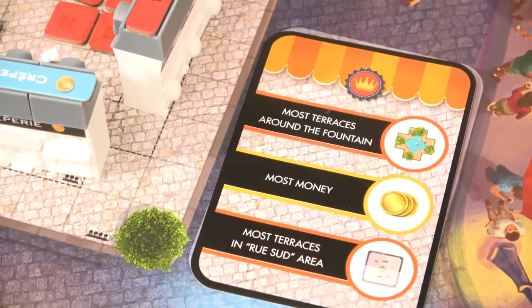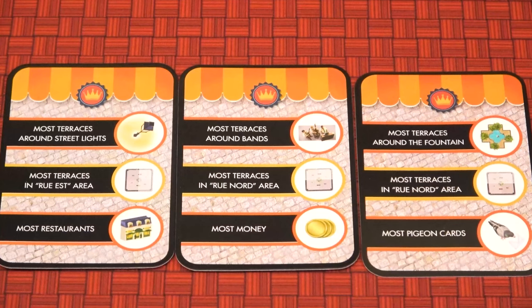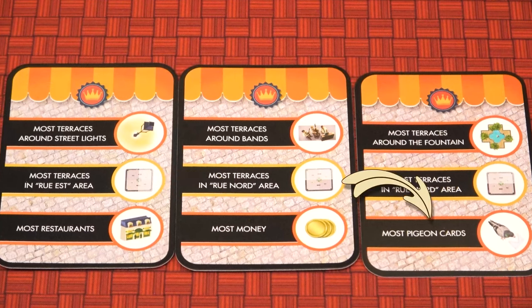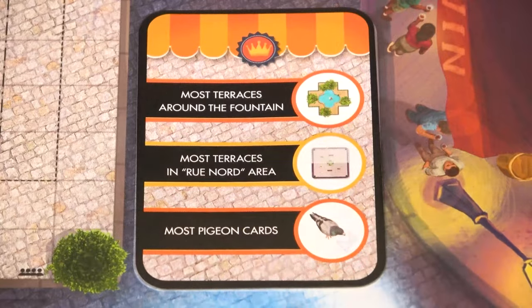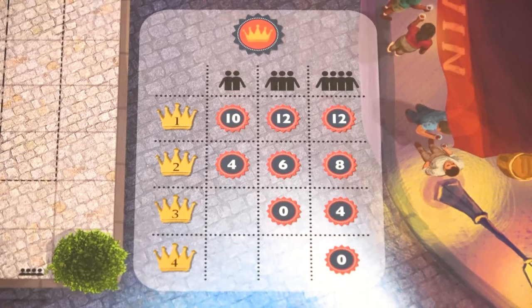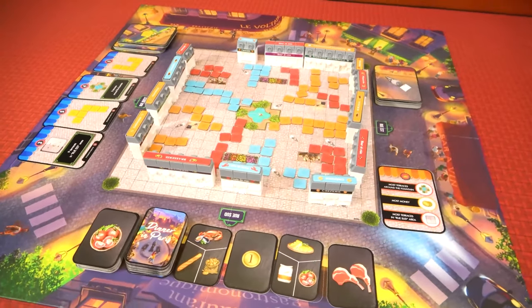At the beginning of the game, a majority card was placed on the board, which denoted which majorities were scoring for this game. Each category on the card will score separately. Majorities could include the most terraces around certain features, most money, most restaurants, most pigeon cards, and most terraces in certain halves of the board denoted by street names: Rue Sud, Rue Nord, Rue Est, and Rue West. The majorities will score points based on the player count. If there's a tie, the players will share the points from the tied position and the one below it. At the end of scoring, the player with the most points will win. In the case of a tie, the player who built the most terraces will win.